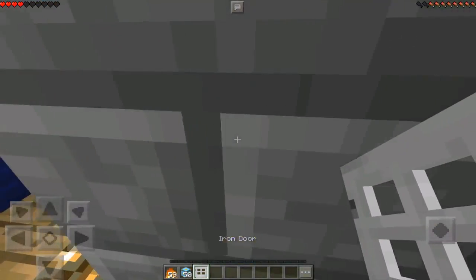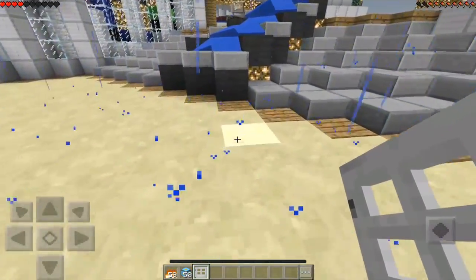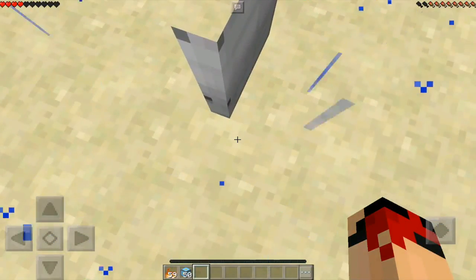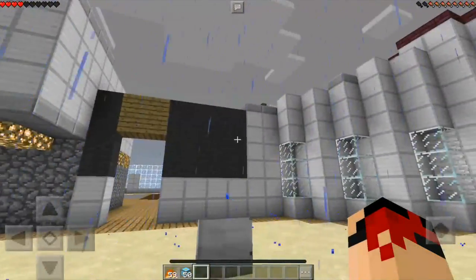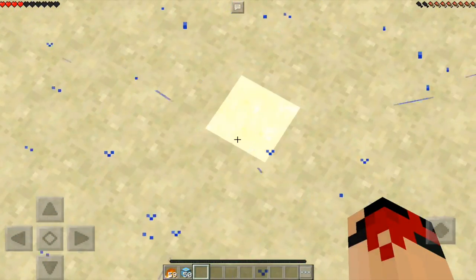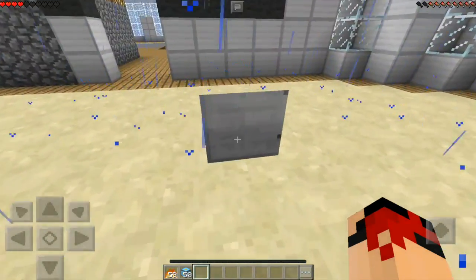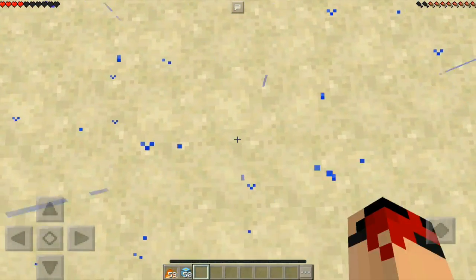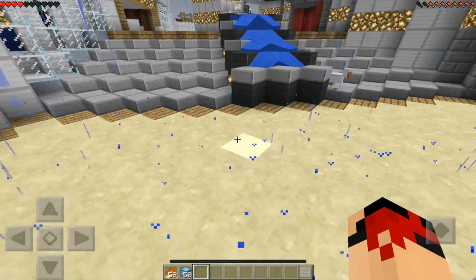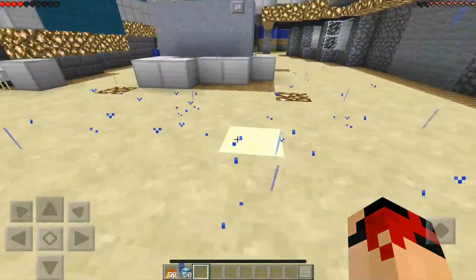And the last texture change that we'll be talking about today is the iron door. Now the iron door has never been like this before. As you can see, it's so yucky — that's the word I'm looking for. It's so yuck.